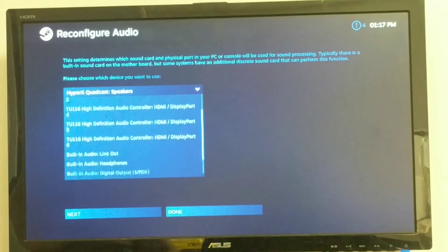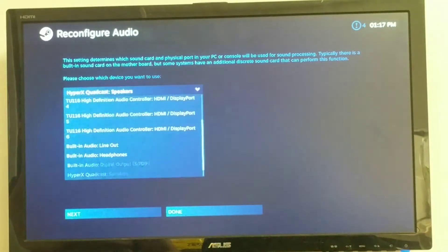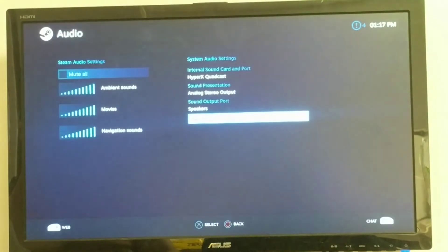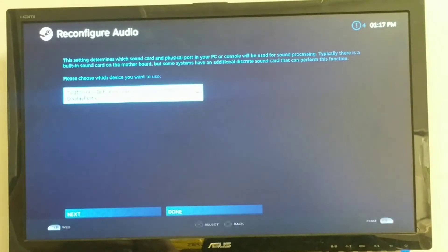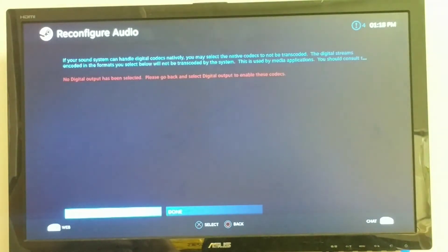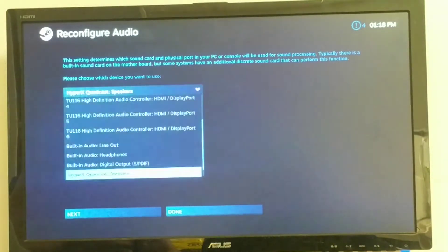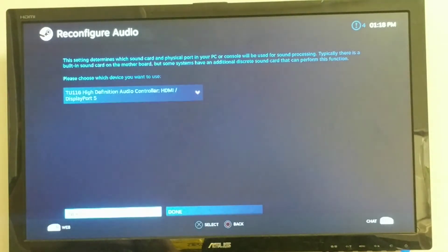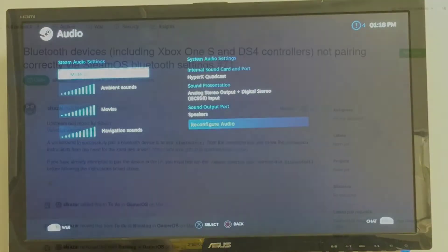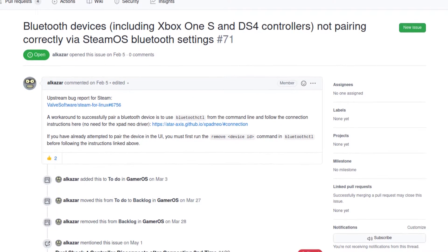Something I found odd while configuring my sound output device was there were six different devices for my monitor, even though I only have one HDMI connection to it. Another problem I had was connecting my DualShock 4 controller wirelessly via Bluetooth. You can connect any Bluetooth controller in the settings menu, but it has to be reconnected on every startup. There is supposedly a workaround, but considering this is supposed to be an out-of-the-box experience, it's not quite there yet.